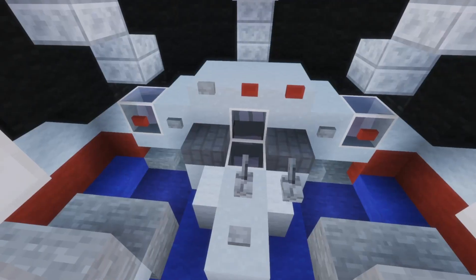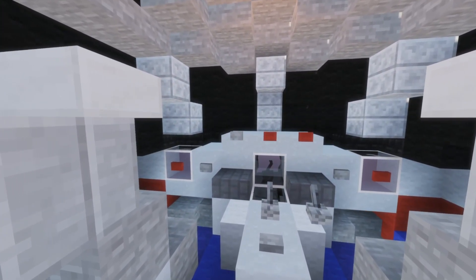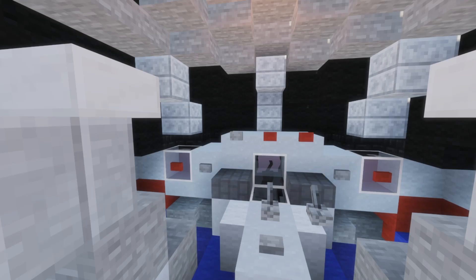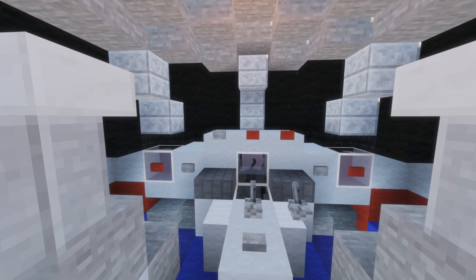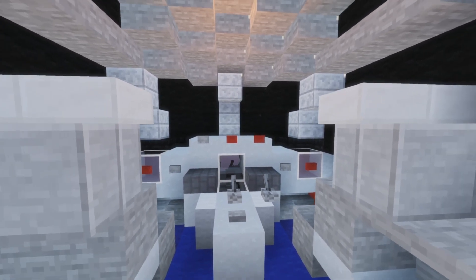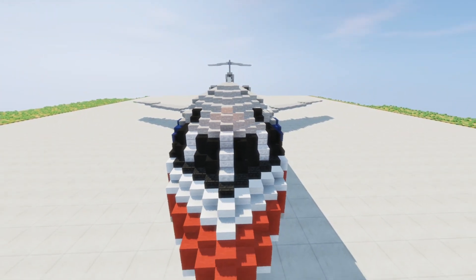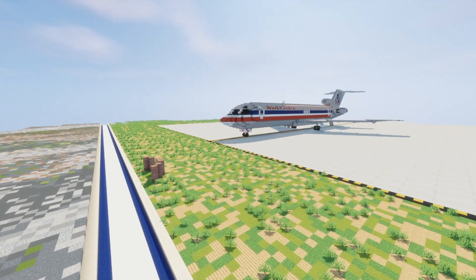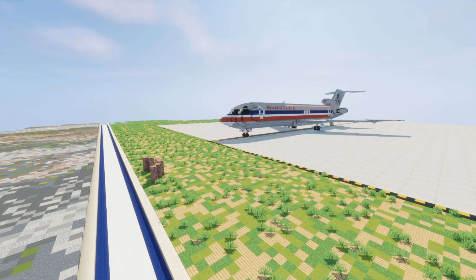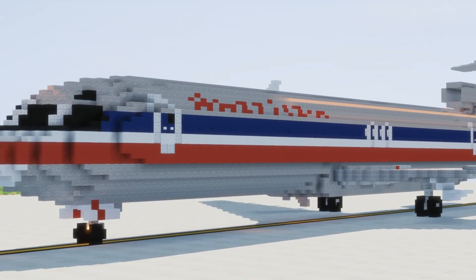The pilot seats are right here — captain's and first officer's. You've got a bit of the throttle quadrant there and some of the other devices and gauges. Of course the 727 was an analog flight deck, not any of these glass flight decks you see nowadays, so you'd have to know how to use all the different instruments. Anyway, with that done, that'll basically conclude it. My name is Mind — thank you for watching, take care, bye bye!